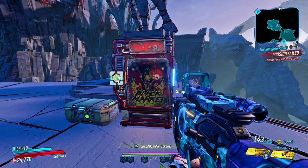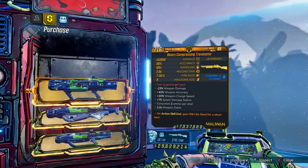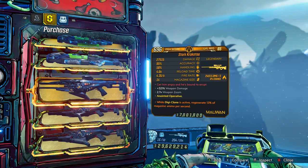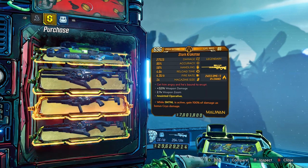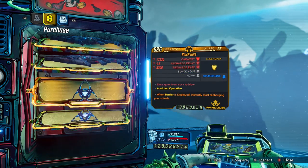This week at the Black Market Vendor on sale is going to be the Malawan Trevenator Shotgun, a very nice pick indeed, a slightly less one in the Malawan Krakatoa Sniper Rifle, and a pretty damn nice pick in the Pangolin Black Hole Shield.